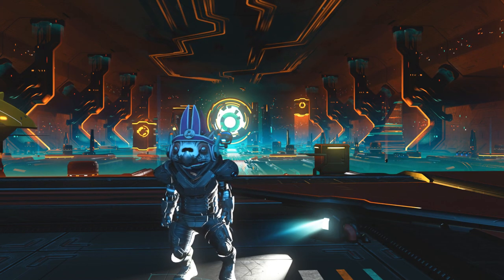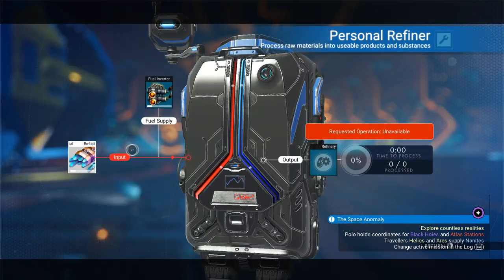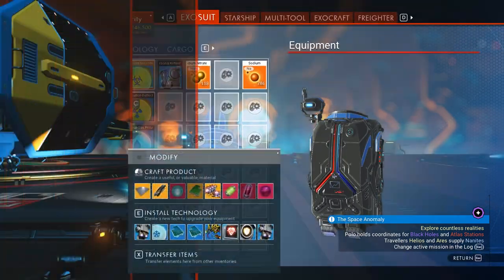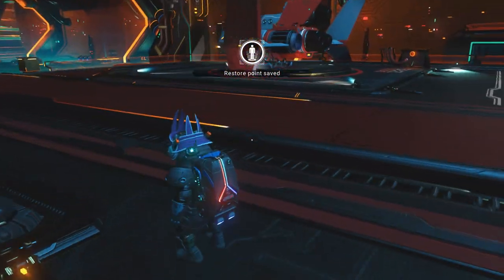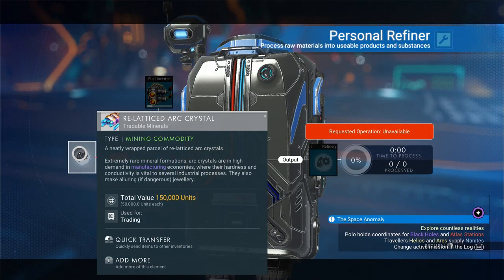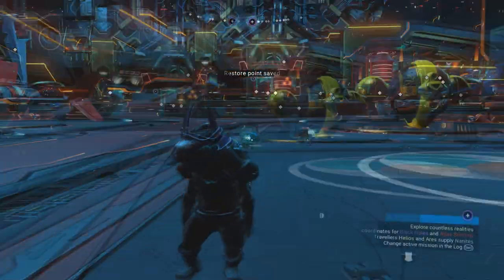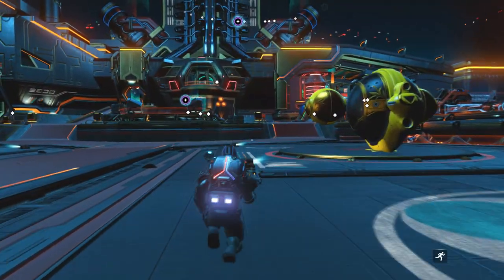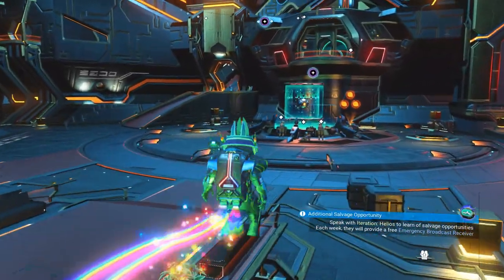Let's get into today's video. We're going to start with the personal refiner duplication glitch. Get an item, put it into your personal refiner, jump in and out of your ship — that will create a save point. Then take that item back out of the personal refiner, and find somebody in the anomaly to give an item to. You need to be in the anomaly with multiplayer turned on for this to work.